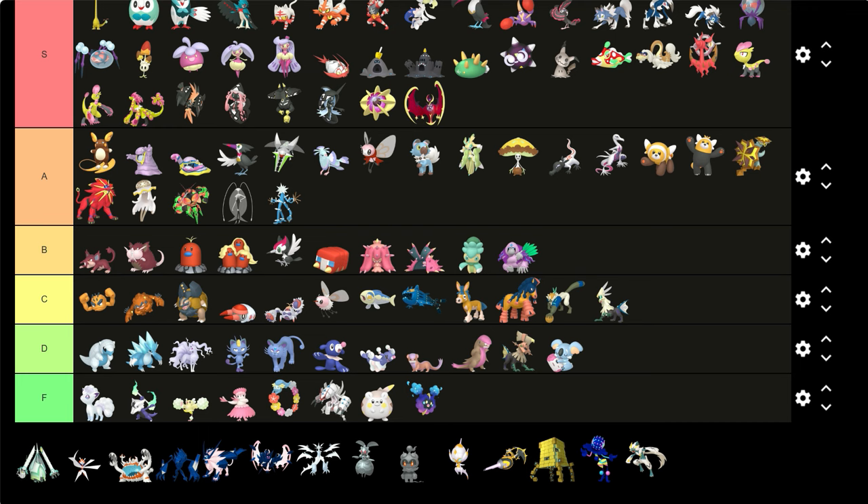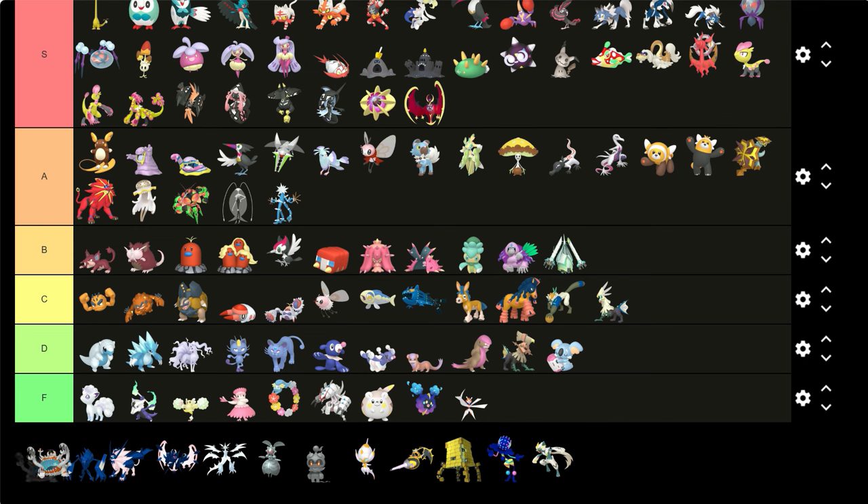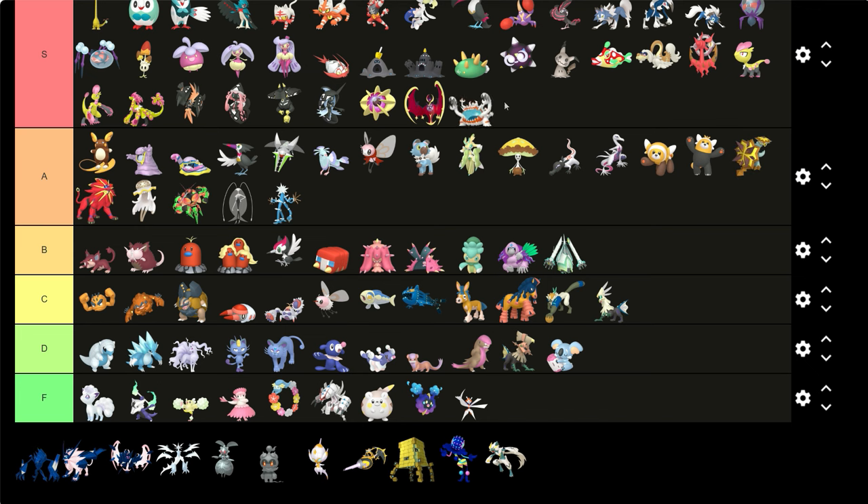Celesteela — I actually don't see a difference. Let me pull the picture. Okay, I guess its body's white now — the arms and a bit of the body turns white. Not too bad. Kartana — I literally cannot see a difference, I think its body just turns all white. That's kind of trash.